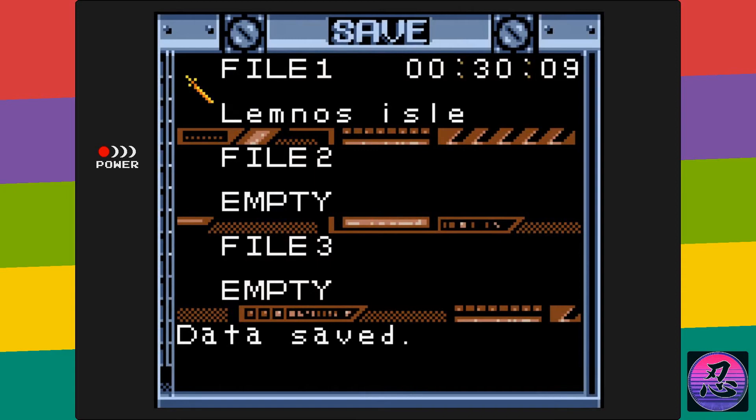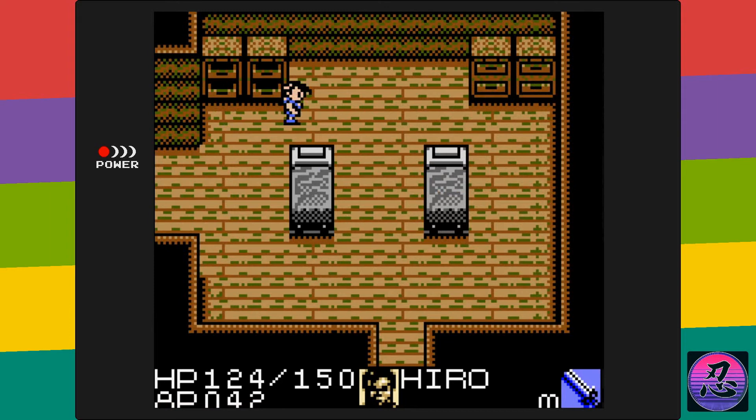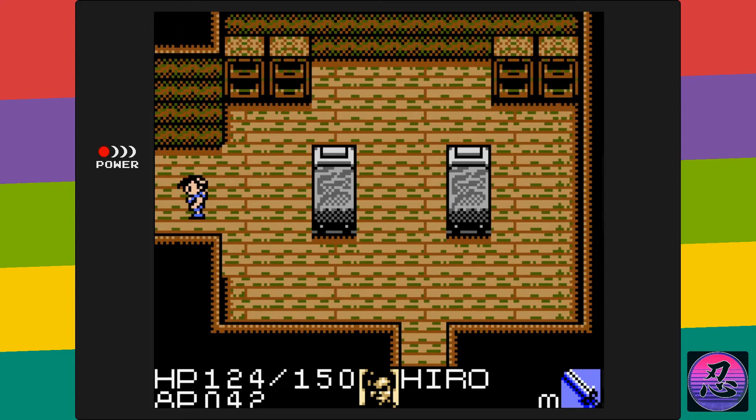One thing I do like about this game is that you can save anywhere — it's really appreciated in a game like this. But another annoying thing is that the interact button and the shoot button are the same. So when you go to try to open a door, you could waste ammo unless you equip your sword first. It gets a little bit annoying.